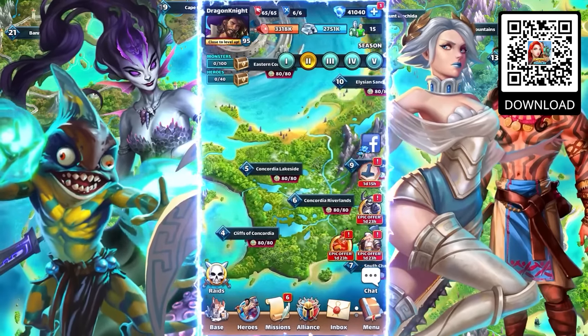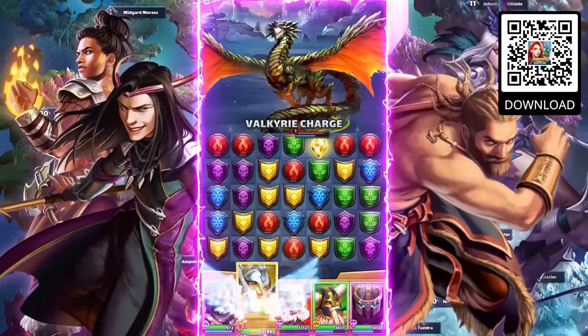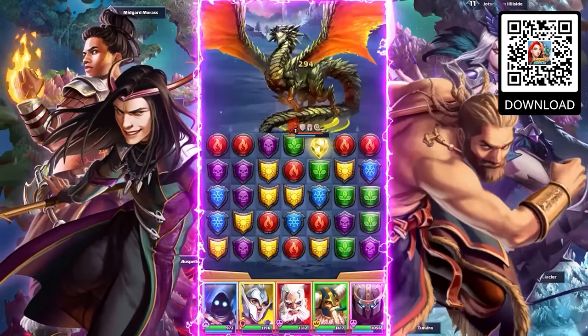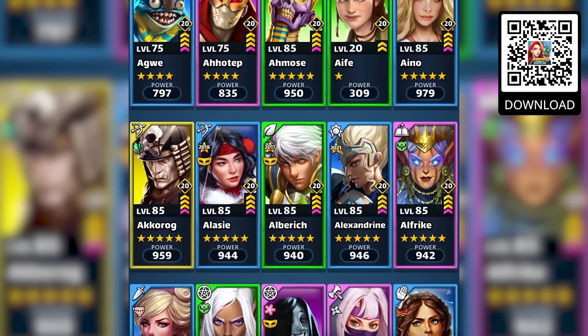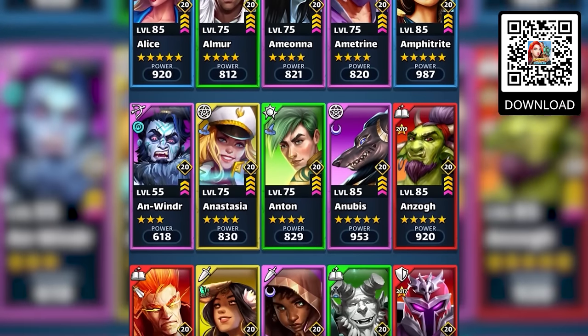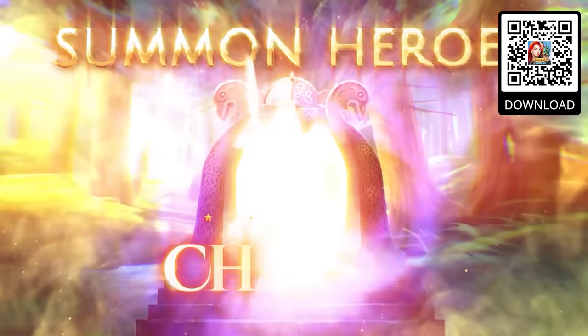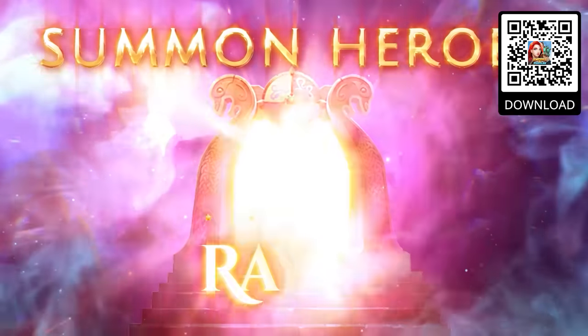In Empires and Puzzles, you'll end up traveling to faraway lands such as the mystical seas of Atlantis, face off against the realm gods in Valhalla, and even the tombs of ancient Egypt. You can collect over 400 collectible heroes based around the different elements, with new heroes being introduced each and every month. You can train up your heroes and build up their talent trees to upgrade and power up your team, and with every victory, your spoils grow.